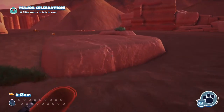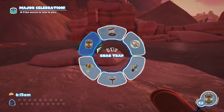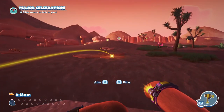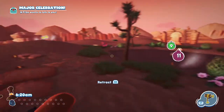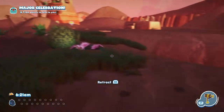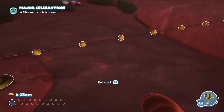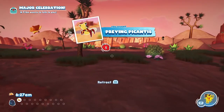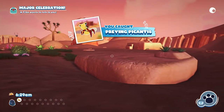Once it's in the water, I'm going to quickly run away up here, set my trip shot on that to there, and then get it to come towards me, quickly run around behind the trip shot — and there we go. That's how you easily capture the Praying Pocantus.